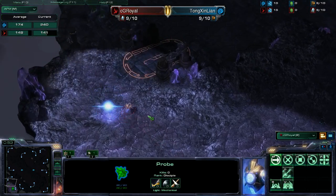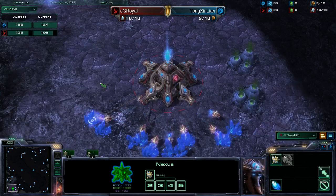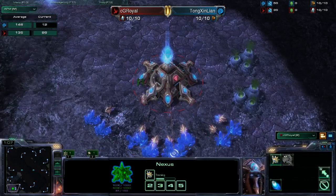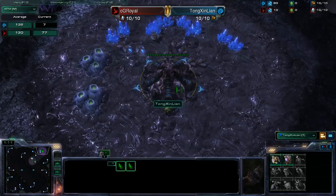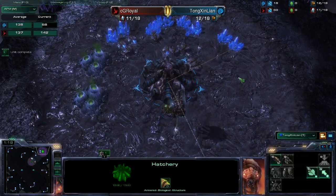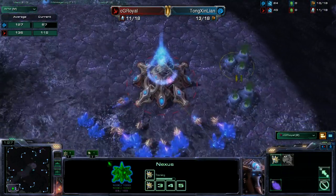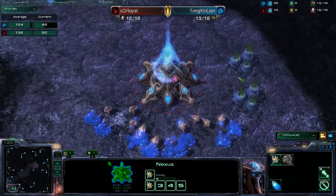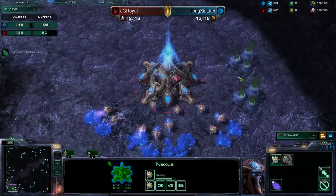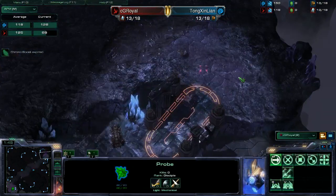I think really why Royal lost last time is he didn't stick to his go-to build. Exactly. I don't know why he chose to do the four gate — I knew it would not work. If he had stuck to his original build, he would have definitely had a chance to win. I'd say it would be 80% in his favor. It all just really depends on your opponent and how well they counter your builds. But that build is very unusual — not a lot of Zerg players deal with that.